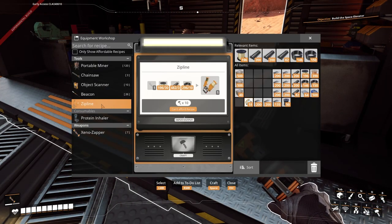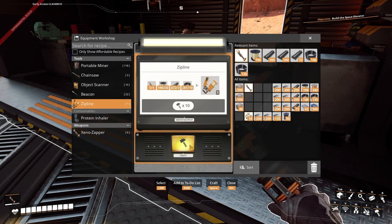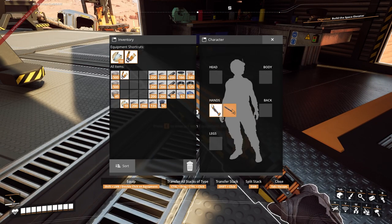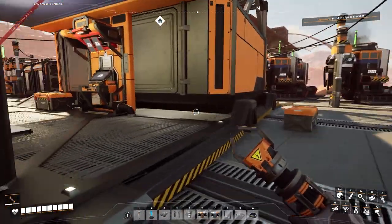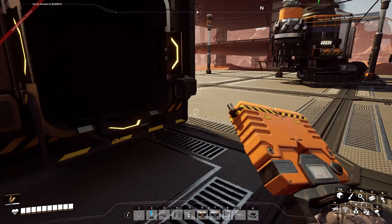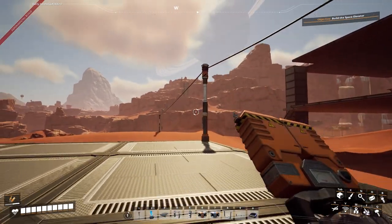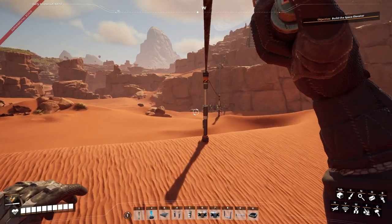Zipline — I need a Xenozapper. Let's make one Xenozapper and one zipline tool. There we go. So the chainsaw can wait. Let's put that in there. And we can just flip between it. Woohoo — it's do or die, isn't it? There we go.